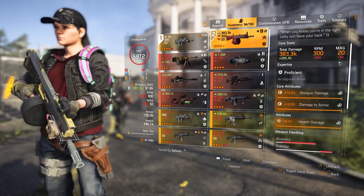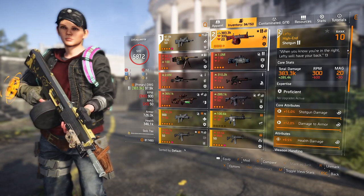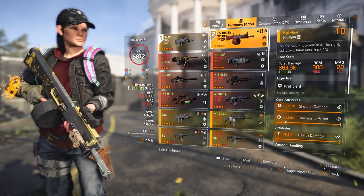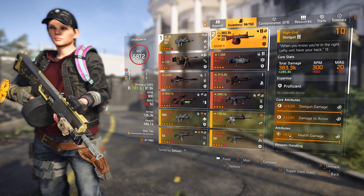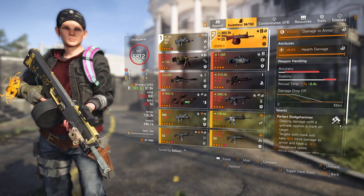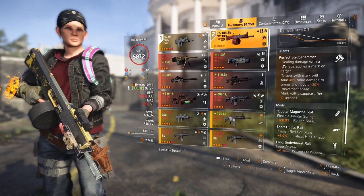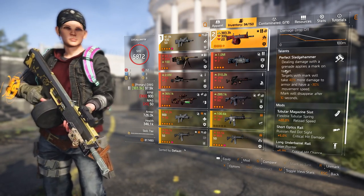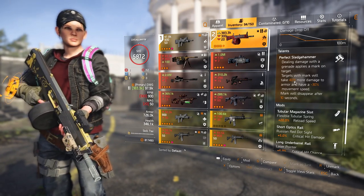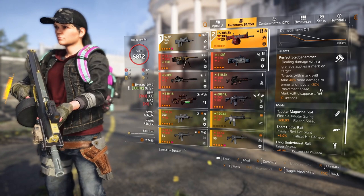The left weapon has got Sledgehammer on it — 15% shotgun damage, 12% damage to armor, and 9.5% health damage. Dealing damage with a grenade applies a mark on the target. Targets with the mark will take 40% more damage to armor and have minus 30% movement speed. The mark will disappear after 10 seconds.